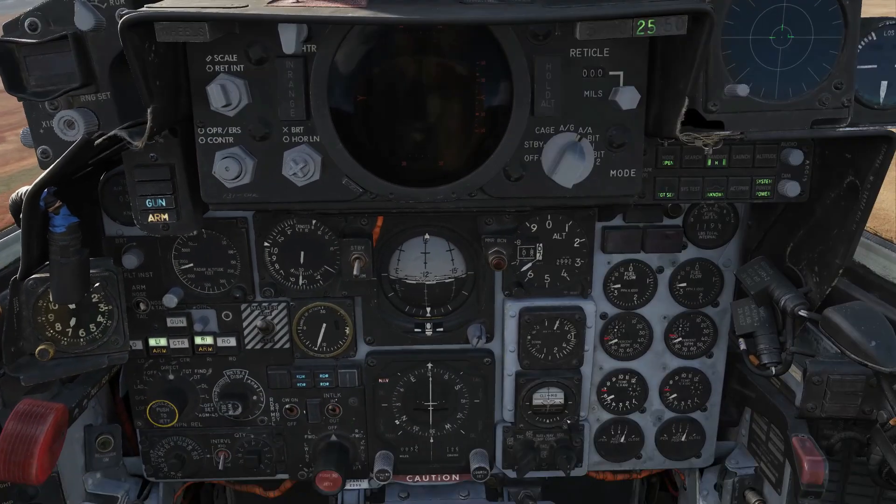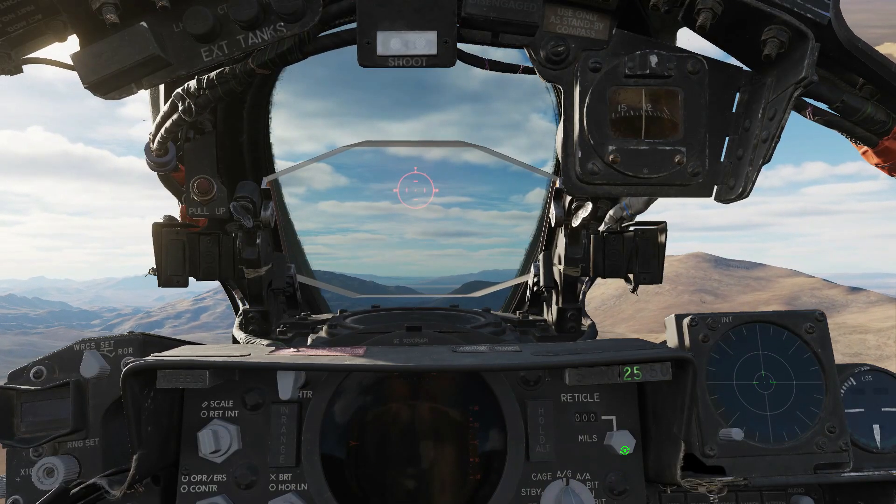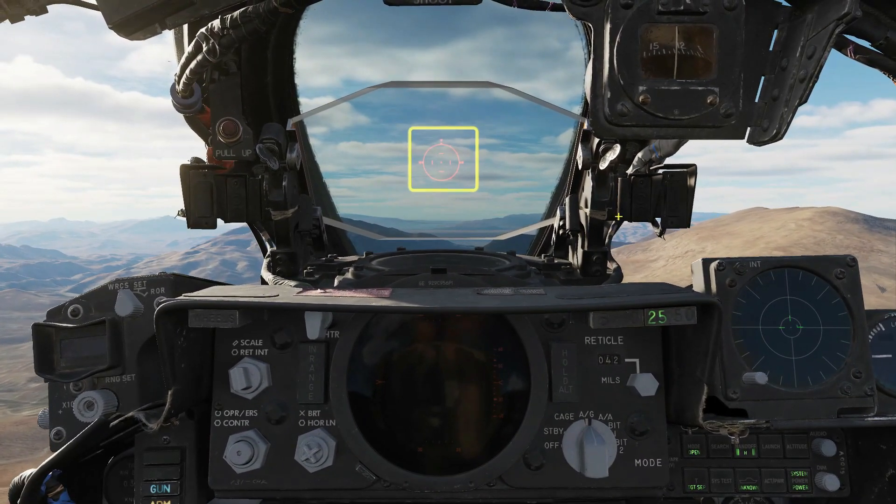Optionally, you can turn on the flight director to aid with navigation towards the target waypoint. Set the gunsight to air-to-ground mode, reticle to 42mm. Now the gunsight will align with the Maverick's boresight position.